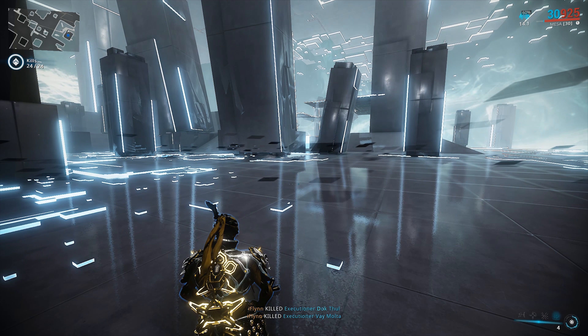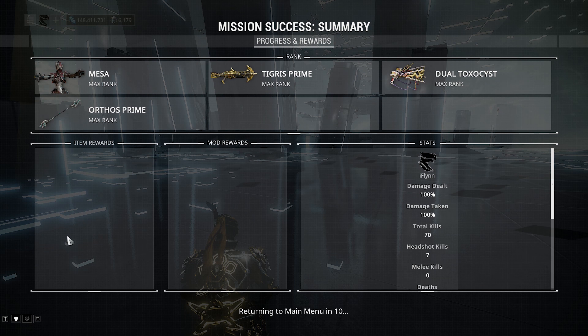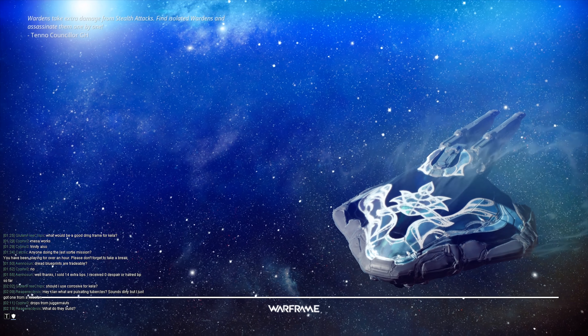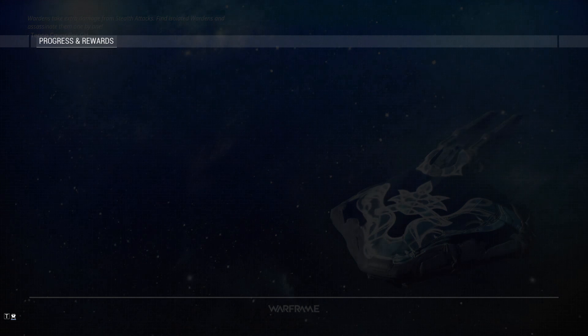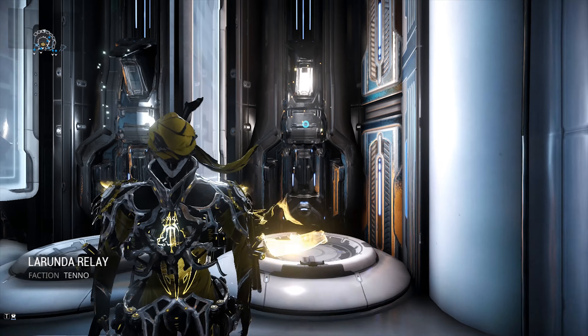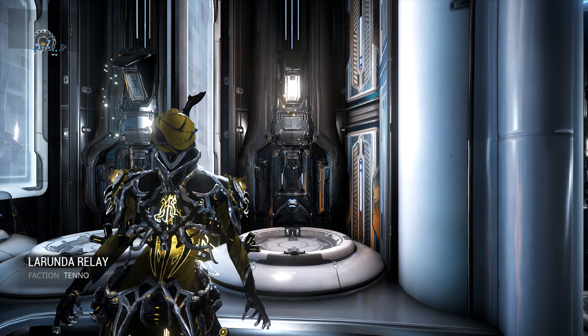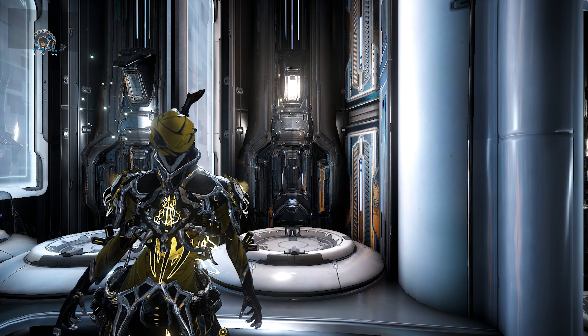That is the Master Rank 2 test. It's kind of difficult if you don't know what you're doing, if you're not jumping around, and if you're not dodging the enemies. There's actually a hidden evasiveness stat in the game which you get by jumping around — the more you jump, the less likely you are to be hit. So if you were struggling with Master Rank 2 and didn't know that, now you do. Thank you for watching — hit that like button below, subscribe for more Warframe content, and I'll see you in the next video.